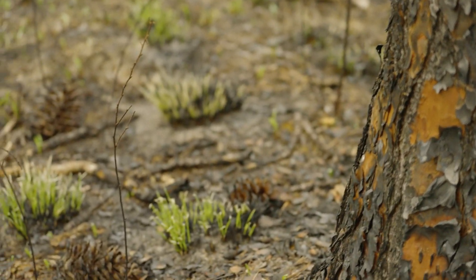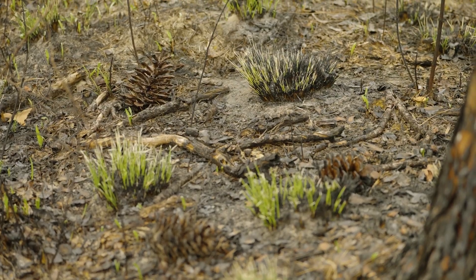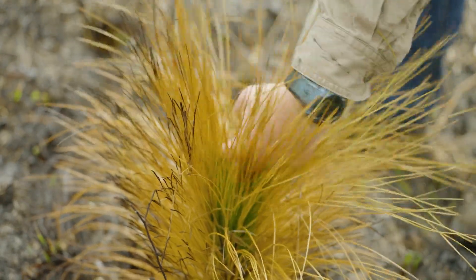The longleaf pine cycle begins when a seed drops from a cone from a mature tree. That seed then germinates on bare soil, where it sprouts its first roots and leaves. It will then enter the grass stage, where it may stay for a number of years, resembling a type of grass called bunchgrass.